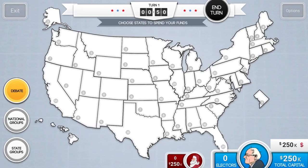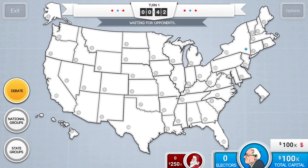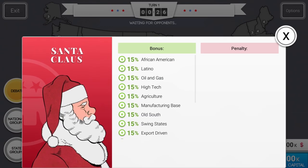Hey guys, it's Brendan Borman back for another 270 video. In today's video, I'll be talking about one of the most powerful candidates in the game and how you can learn to beat him consistently. That candidate is Santa Claus.